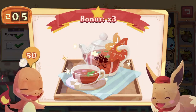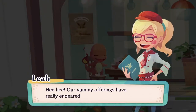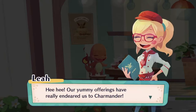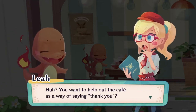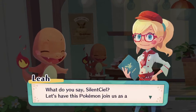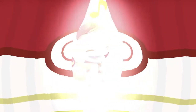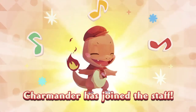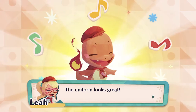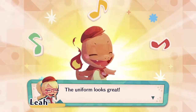That actually looks really delicious — I would like to have a cup of tea myself right now! Overloading on stars — that's fine, it's still the tutorial portion, so we can't do anything about it. Our yummy offerings have really endeared us to Charmander! You want to help out the cafe as a way of saying thank you? Let's have this Pokemon join us as a member of our staff! Look at that — so cute!